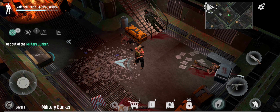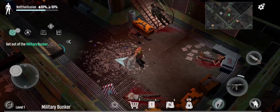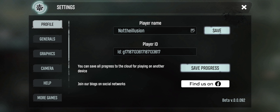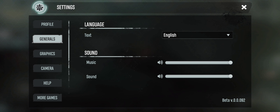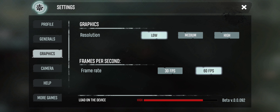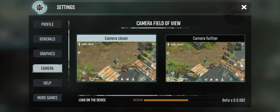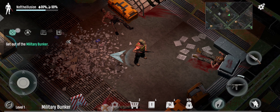All right, let's check the surroundings. I'm playing this game for the first time, so pardon for anything wrong. Let's check the profile — settings, general, graphics. I've been playing in 60 fps with low graphics; that will give good performance. The camera is set to further and closer — yeah, that's fine. That's really good. So that is the map.